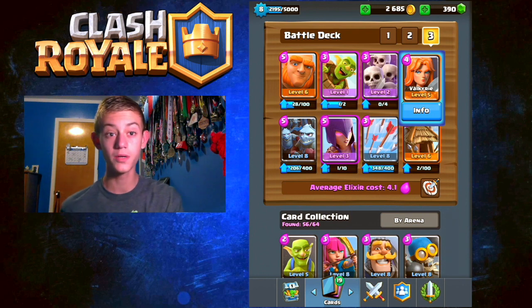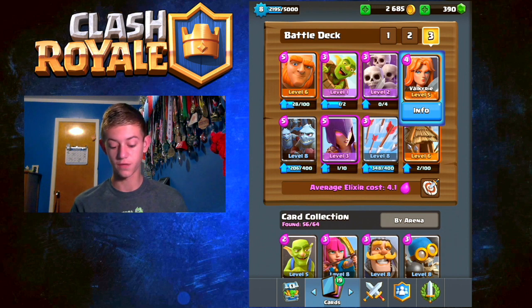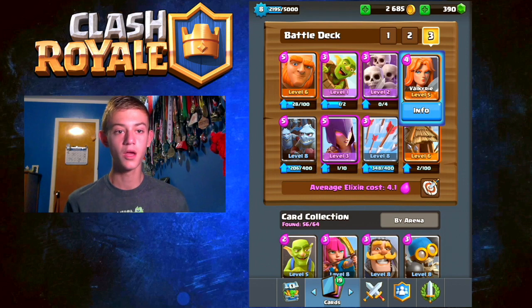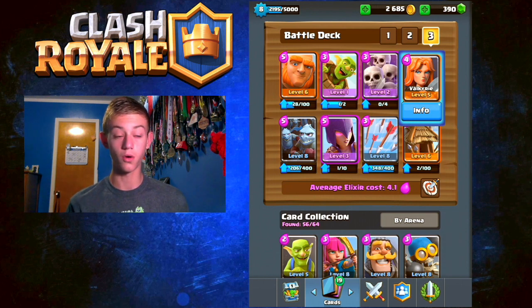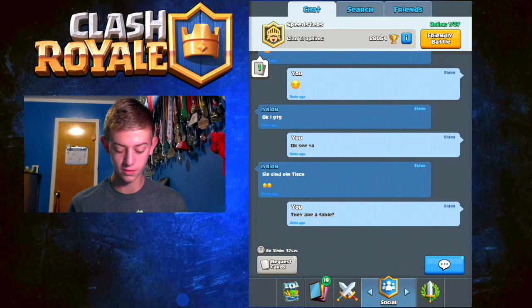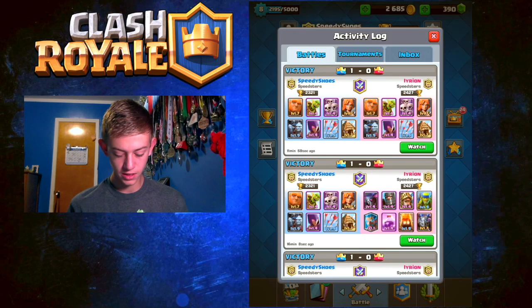The Valkyrie is really good for countering Ice Wizards and other Wizards, as well as a Witch if there's another deck like this. A quick tip with the Valkyrie: if you have a Wizard coming at you — or a Giant-Wizard push — you want to play the Valkyrie behind the Giant so it can counter the Wizard, because it'll easily take that out. I'll show you in some of the gameplay. Let's get into the first replay.